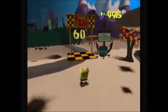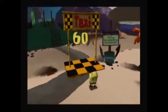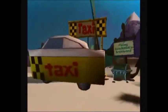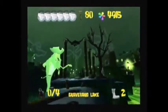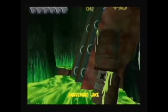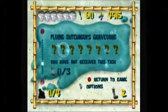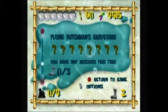Okay, let's get started. As you can see, to go to Flying Dutchman's Graveyard we need 60 golden spatulas, so let's get started. The graveyard of ships — somewhere among these haunted mess a fearsome specter waits. As you can see, we need to collect eight golden spatulas and collect three socks.